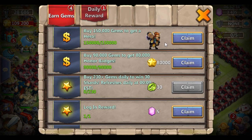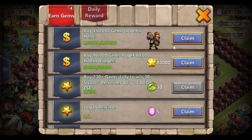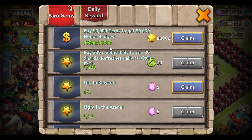Oh look at that, there he is. What do we got for our daily too — I'll claim that too. Alright, 550,000 gems. It looks like I have done them — Minotaur Chieftain, here we come. Also let's get some honor badges, 80,000. Nice.